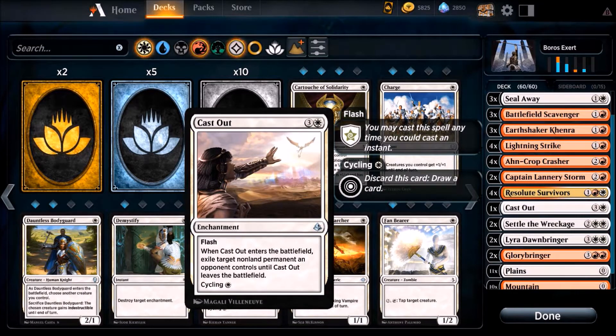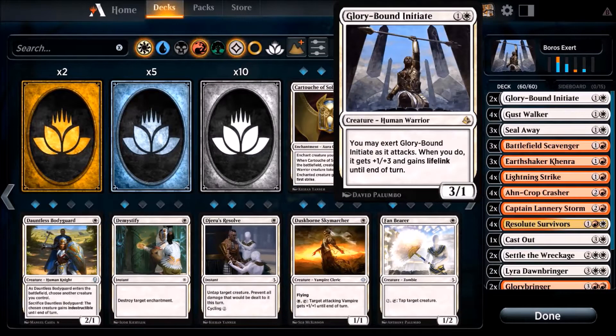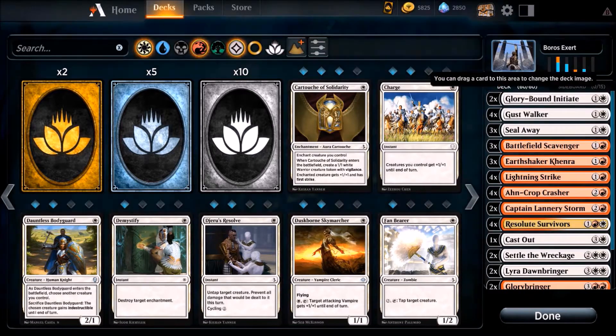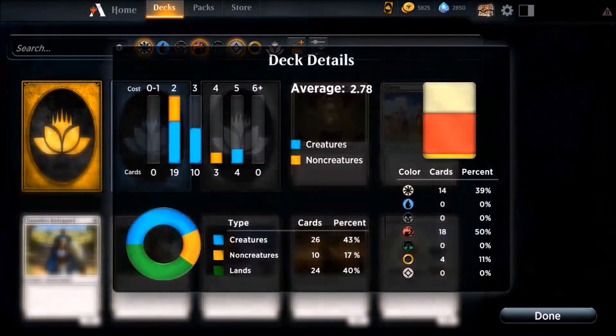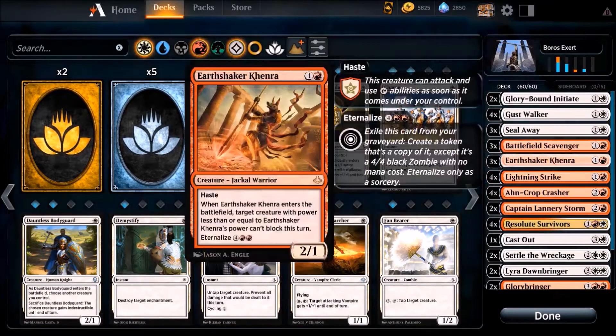The deck plays a little bit similar to red deck wins but has more pressure and more defense to protect your life. You gain life too. I only have two of the glory, and the 3/1 is the good creature. We have 26 creatures — that's a lot — 10 non-creature spells, and we play with 24 lands. We have a big slot for two-drops, a middle slot of three-drops,